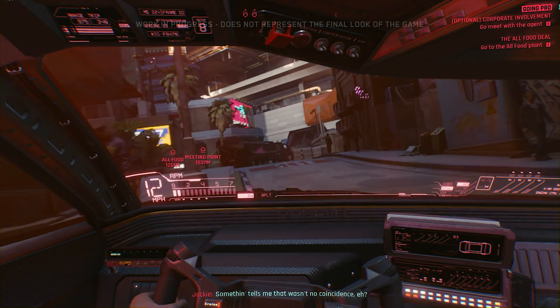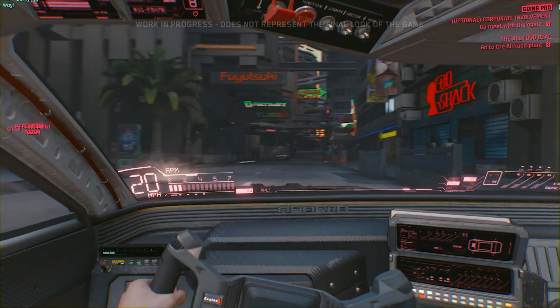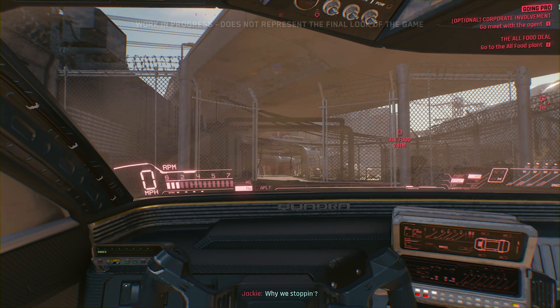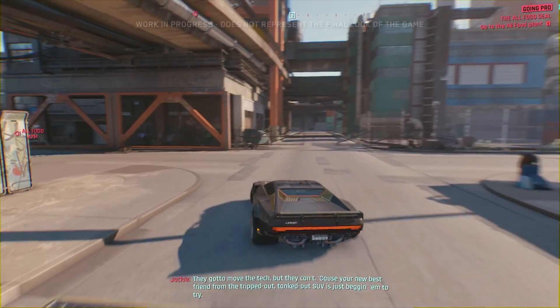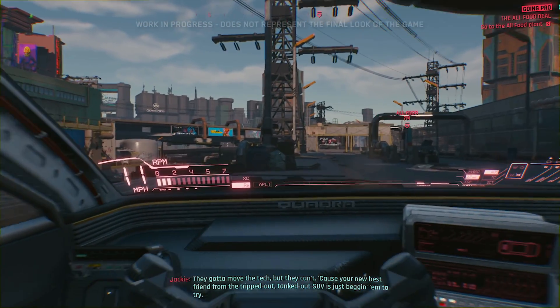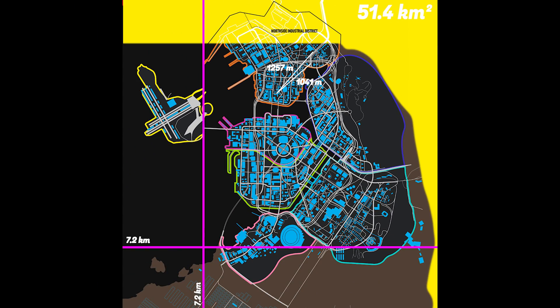Another piece of footage useful for estimating distance is when you go back to your car after getting implants at the Ripper Doc and drive to the meeting with the Militech agent. There are two markers: the meeting point with the agent and the All Foods plant controlled by the Maelstrom gang. Tracing the vehicle path and pinpointing both markers on the map, I estimated the map at 51.4 km². All these numbers are starting to converge toward something in the 50-something km² range.